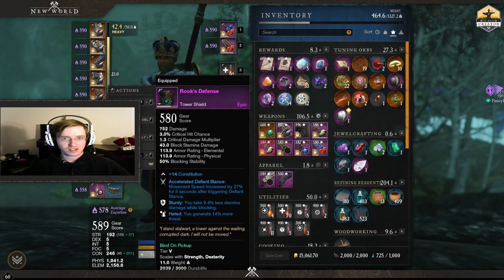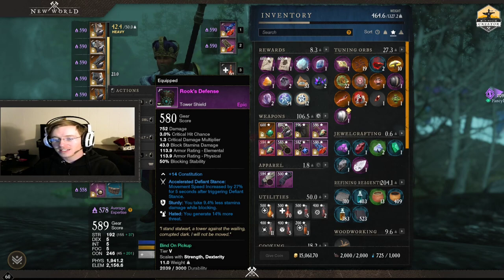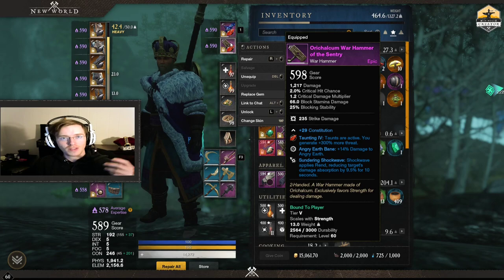Sturdy and hated just make tanking so much easier and better because you're going to need that extra threat. The pristine carnelian gem is not enough on its own — you need things to generate more threat. In PvP you don't need threat as much, but there are brutes and ads in OPR and you're really not losing out on much damage with different perks. So I really like putting sturdy and hated on my sword and shield. For the hammer you have quite a few options — I personally enjoy sundering shockwave, which gives me a rend.